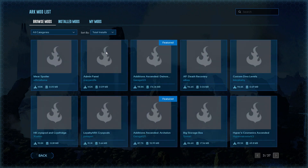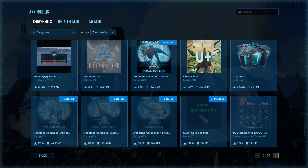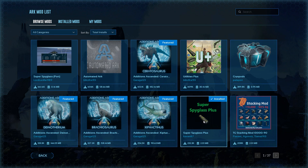Now let's go to total installs and look at the top installed mods. On page one there's Super Spyglass — I've used this one, it does work. And Automated Ark is in there of course, along with some dino creature mods and one of the stacking mods.